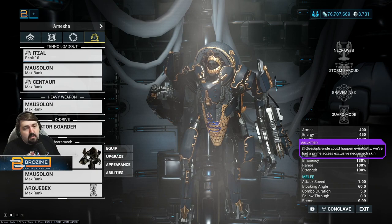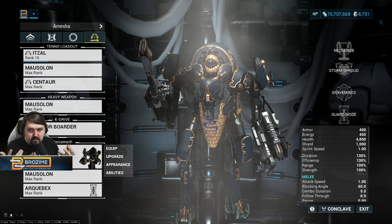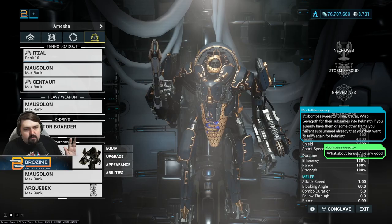The exact same build applies to the Arquebex — also zero Forma, same exact deal, with room for Hollowed Bullets if you have it. You need the Void Rig for the New War anyway, so you're going to get these things eventually. Rebecca has said these are going to become easier to get over time as creative director, so I think they're safe to suggest here.